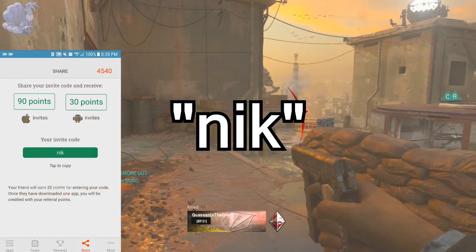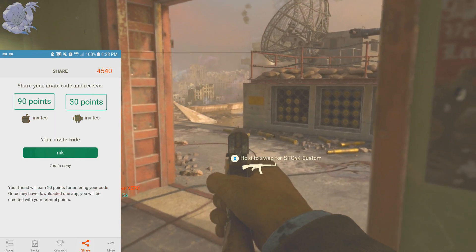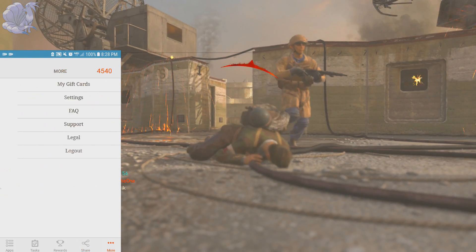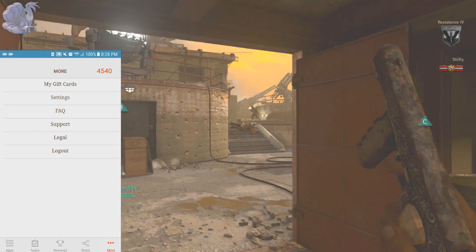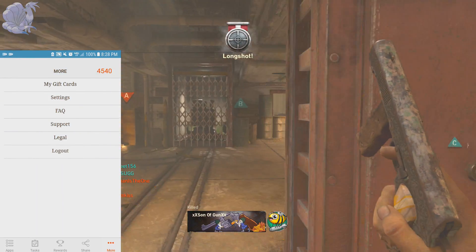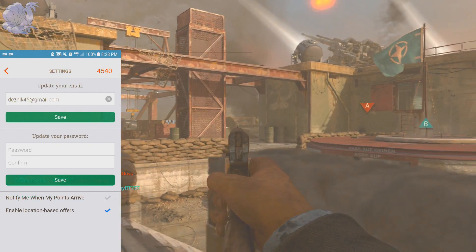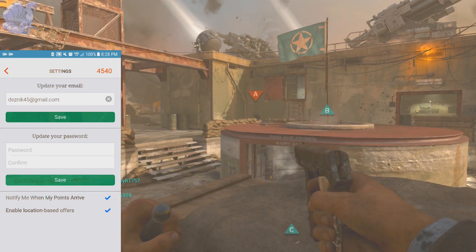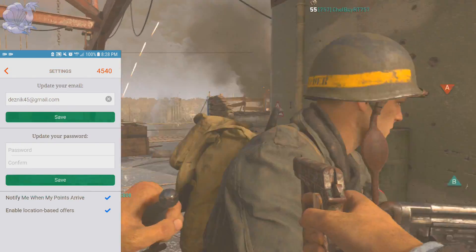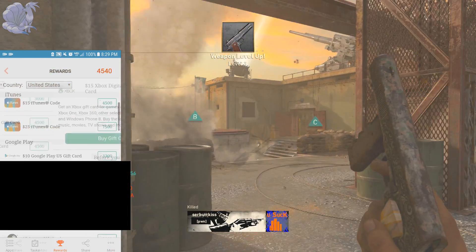The last tab is More, and the areas I'm focused on are Settings and Support. In Settings, at the bottom there's an option to notify yourself when you get points, and you can enable location-based offers, which shows offers in your area to make it easier to earn points. In the Support tab, if you're having trouble or didn't get your points after completing a task, just submit a request and they'll message you within a day.